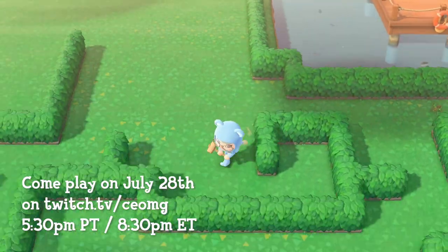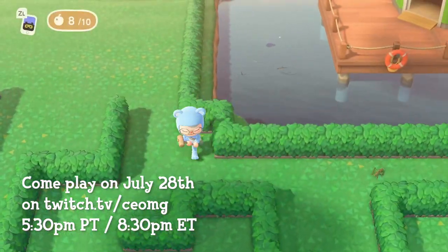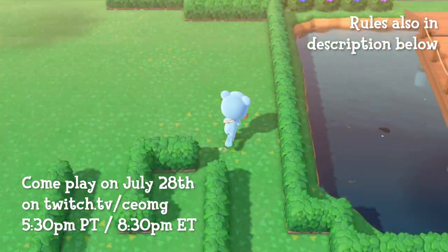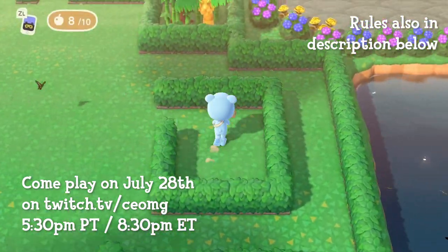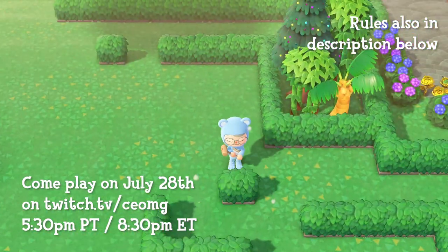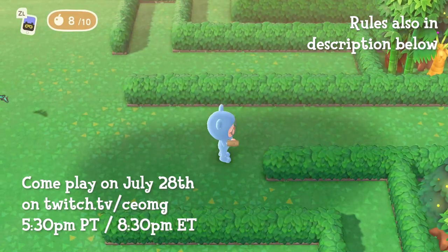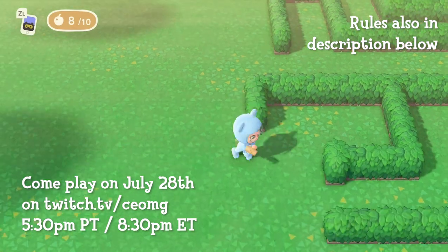Once I pick the players from the random draw, I will send you the Dodo code for the island in a private Twitch chat. Once you receive the Dodo code, please make your way to my island in a timely manner. Now for the rules of the game — I'll also go over these rules before every round during the live stream. Once all visitors are loaded onto my island, I will assign a certain number and type of item for the team to collect. For example, I may ask for the team to bring me 10 oranges, 10 glow sticks, and 10 acorns. The items will be hidden in the maze and I will not tolerate cheating. Then I will set a timer for 15 minutes.